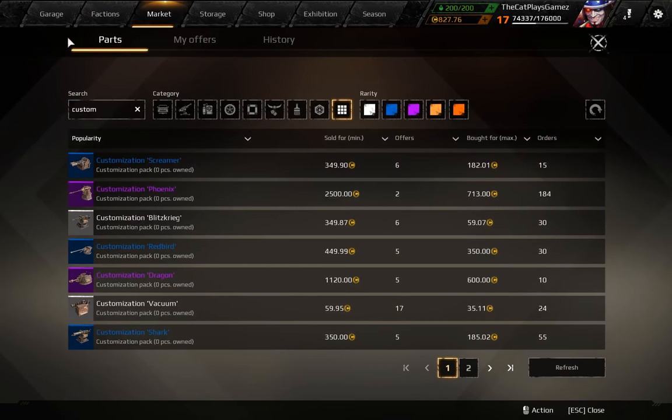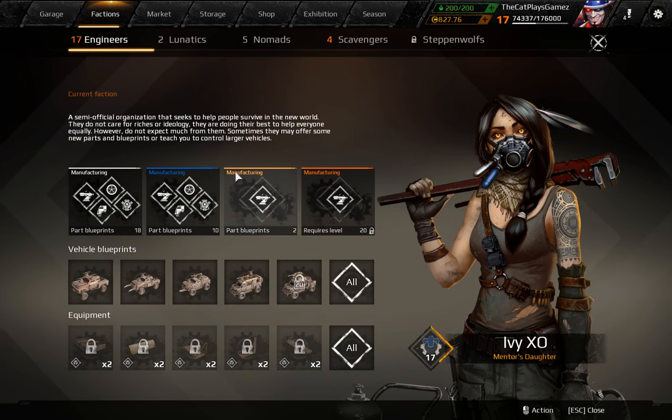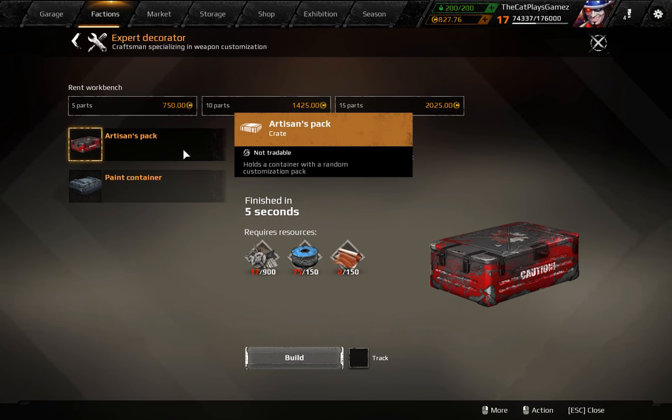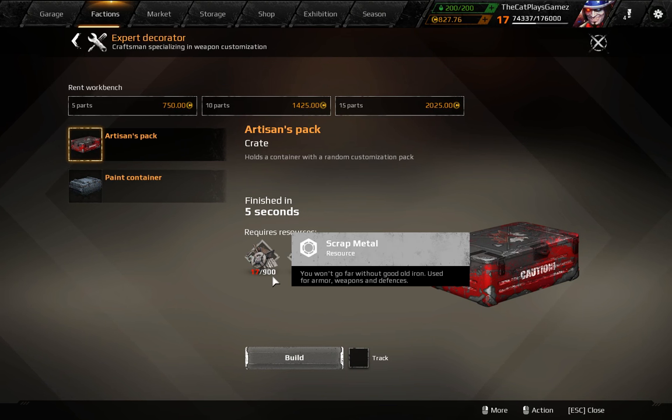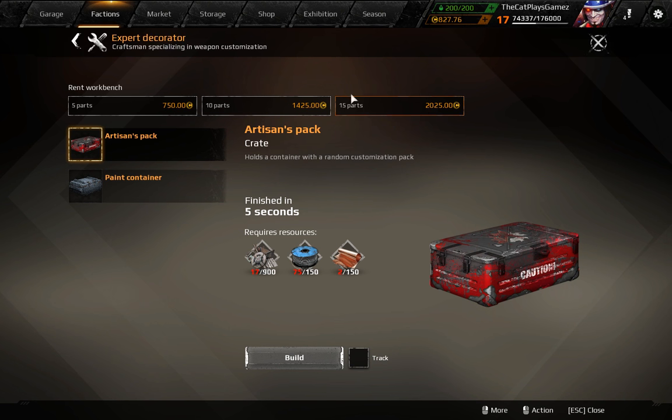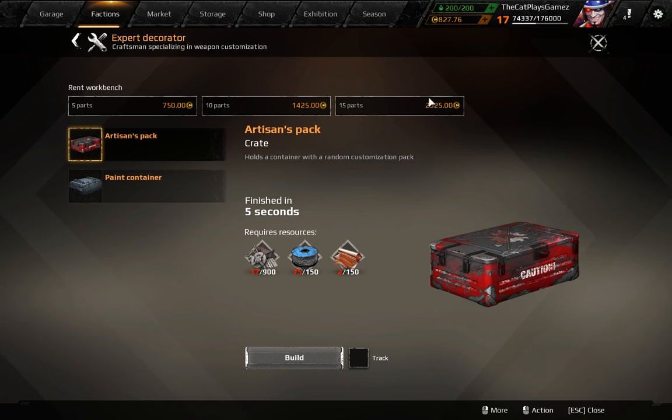If you go to the market, or if you go to the Factions — to the engineers, to the legendary manufacturing part — you can find the Aristance Pack. It's a container with a random customization part. This thing costs 900 scrap metal, 150 wires, and 150 copper to create. However, it's rather expensive to craft individually. You can also get 5 parts for 750, 15 parts for 2025. The 50-part option is obviously cheaper, because if you take 750 three times you get 2250, so it's 225 points cheaper if you buy the larger bundle.